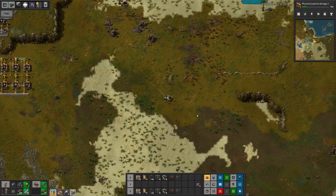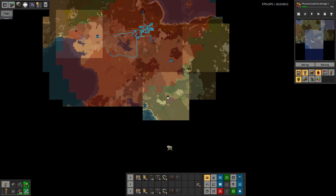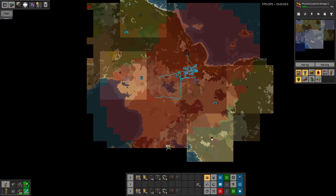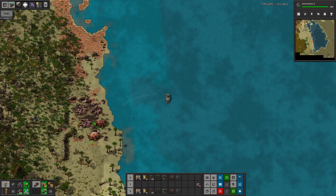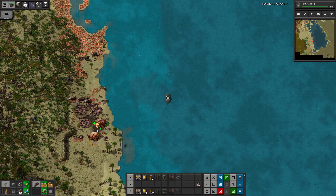Would you believe this planet has biting bugs that would love to eat us for dinner? We install some radars so we can be prepared for our guests when they arrive. We build ourselves an ironclad yacht and get to know our new neighbors.